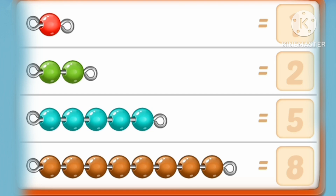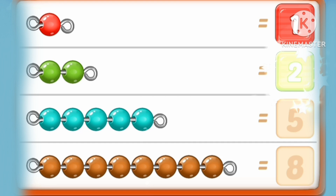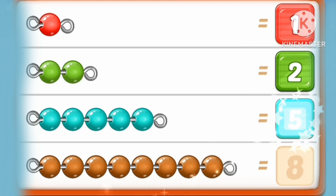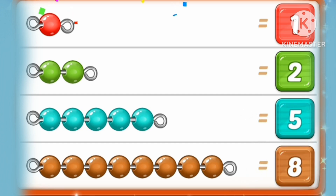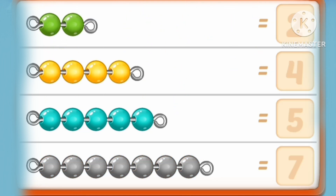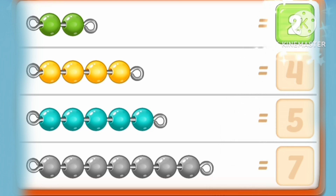One red marble. One, two. Two green marbles. One, two, three, four, five marbles. One, two, three, four, five, six, seven, eight marbles. One, two. Two green marbles.